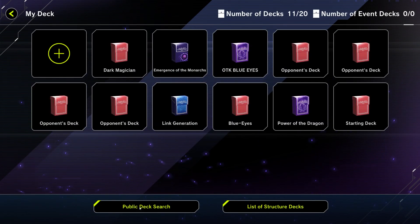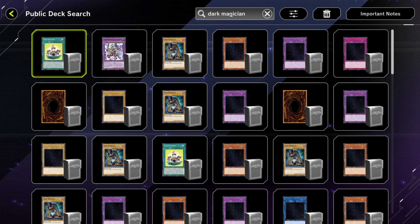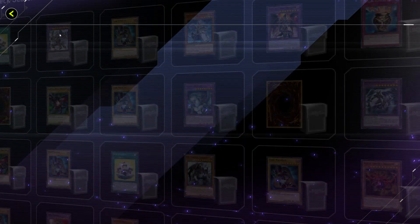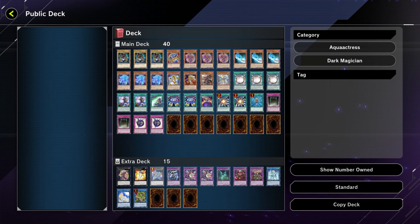After you decide that, figure out exactly which cards you need. I use the public deck search feature to help me find a shell of a deck that would work and go from there. But don't use this shell as gospel since the public decks could have been made at any point and may be outdated, but they're a good starting point and might give you some good ideas.